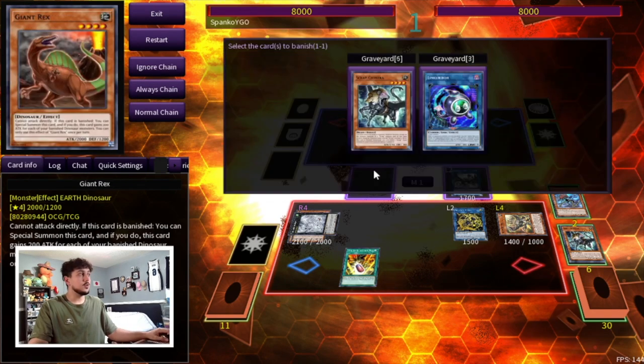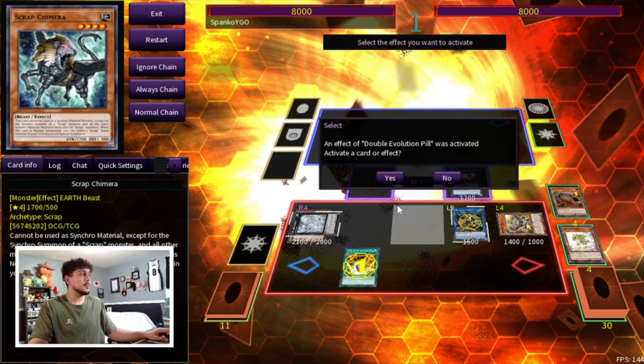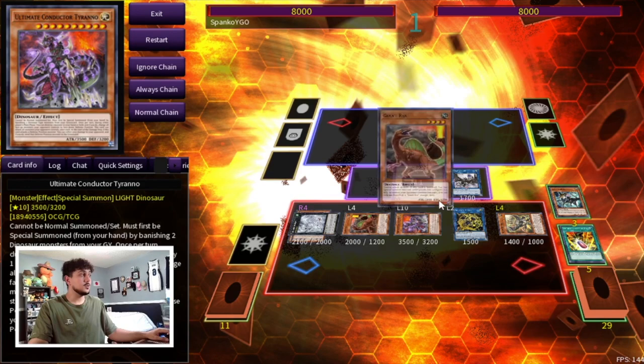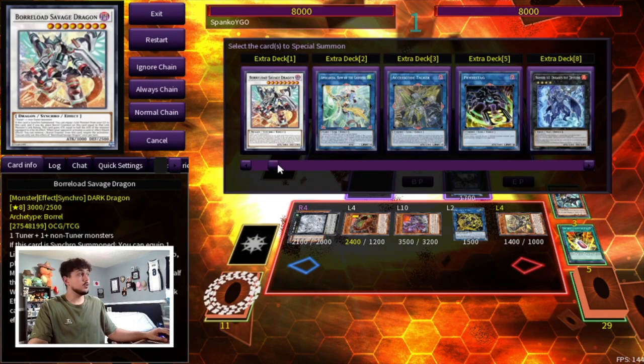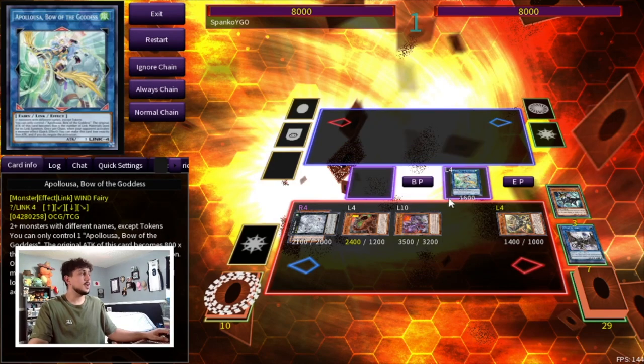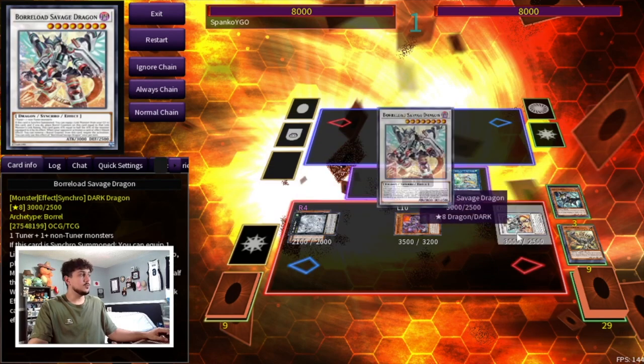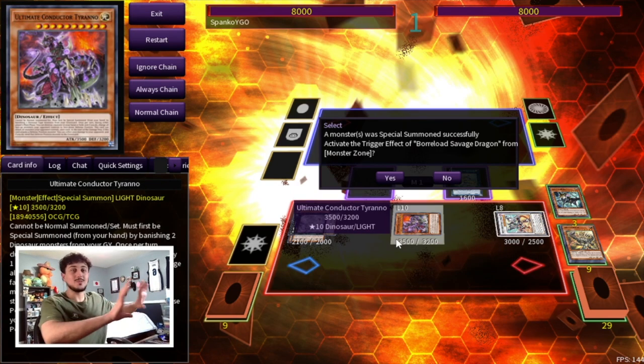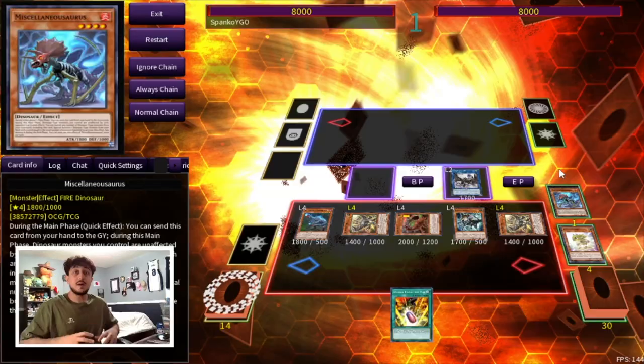We activate Double Evolution Pill, banishing Giant Rex and Link Kaributt — or Scrap Chimera, doesn't really matter — to summon Conductor Tyranno, then Giant Rex summons itself back. We go into Apollo before Boreload Savage Dragon so we have a nice Link Monster target for Savage. We still end on all these disruptions. I also noticed I forgot to activate Dagda's effect — my bad — but you will have a Scythe on your side of the board. You guys can see where the combo is going: the Scythe lock is there.